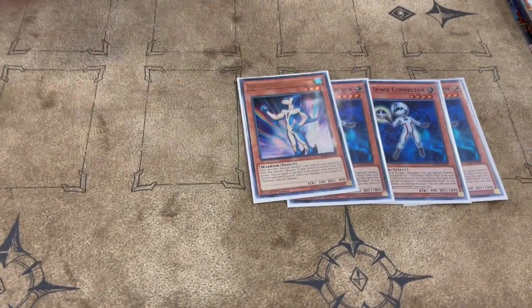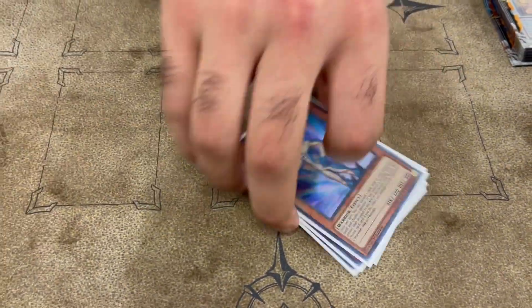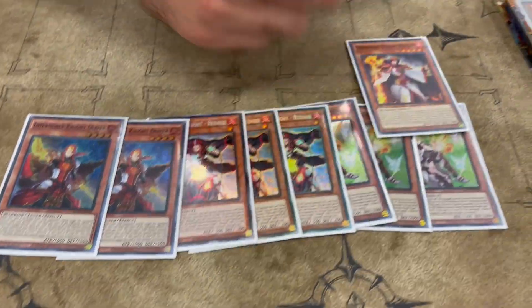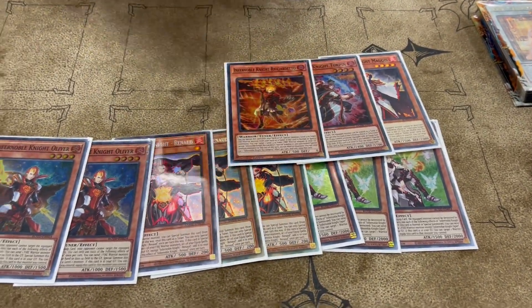3 Connector, 1 Dolphin — not much to say, this is standard by now. 3 Ogier, 3 Renard, 2 Oliver, 1 Magus, 1 Turfin, 1 Richard, and 1 Firefoot Lady.